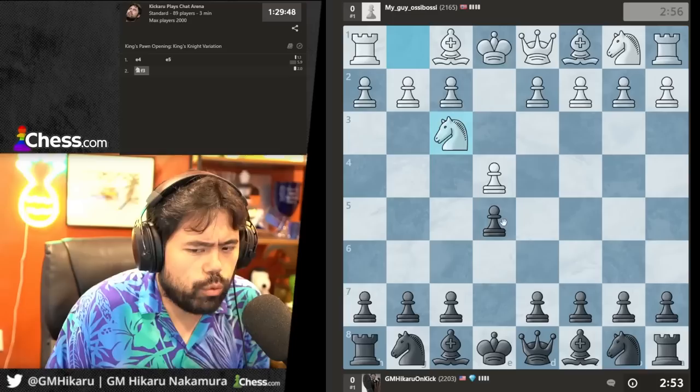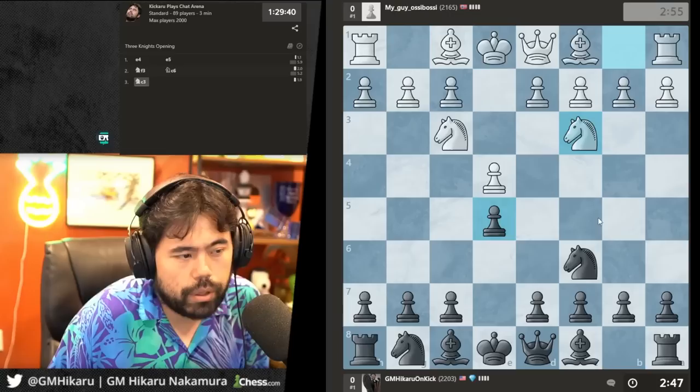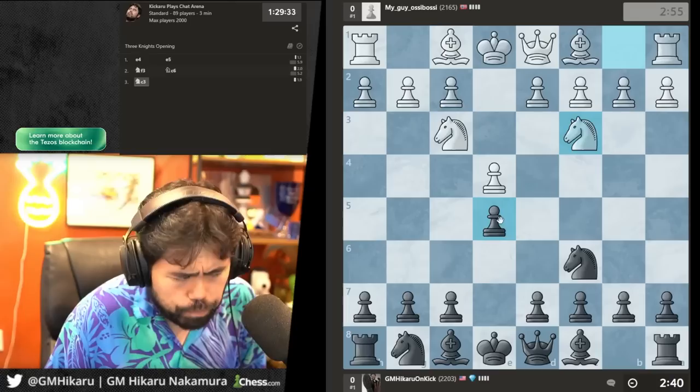We got e4. Since we're trying to teach people something here, we're gonna play e4 at legendary speedrun speed — we're like 2300. We'll play knight c6. The Spanish opening is probably the most played opening at the top level, as well as the Giuoco Piano with bishop c4. Bishop b5, knight c3 is also playable.